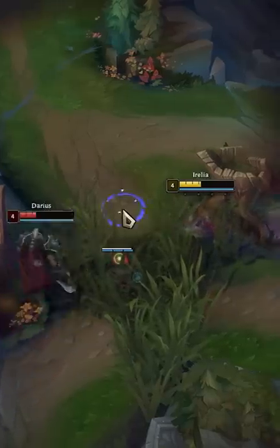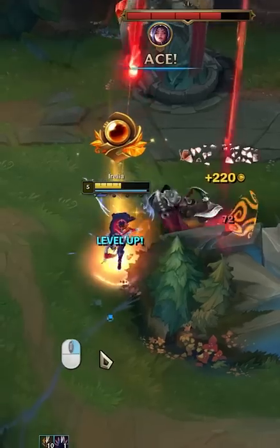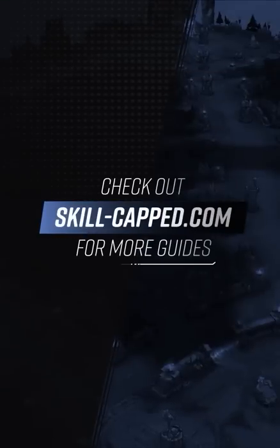The Challenger Aurelia is able to stay right up close to Darius and not let him escape because they're utilizing the movement command perfectly in between each auto. Check out Skill Capped for more guides.